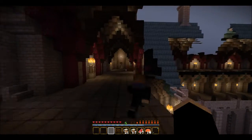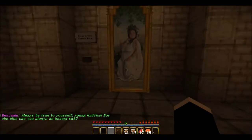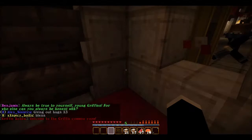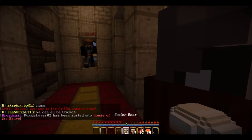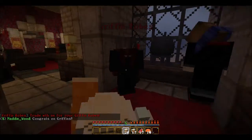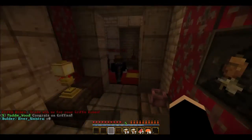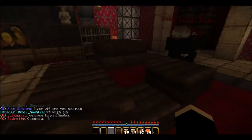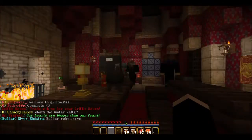Let's go down to the Gryffindor common room. They changed the portrait — it must have been updated. Click the button on the side of the wall — look at the back of it, it opens! So come in. This is where you get the robes. In Diagon Alley you can buy your robes and trade them in with the guy here, and he'll change the robe color to your house color. This is the Gryffindor common room — it's really cool, like a sitting area.